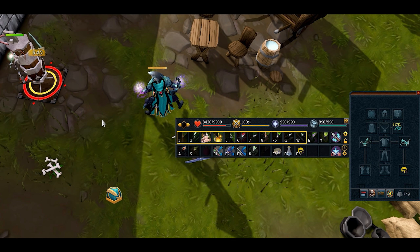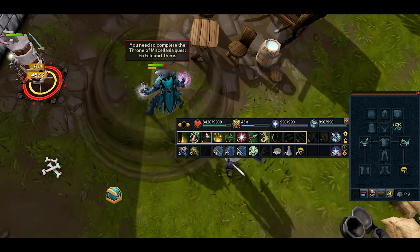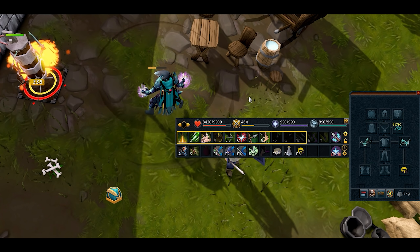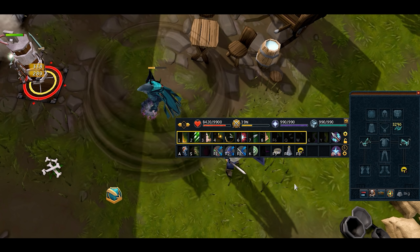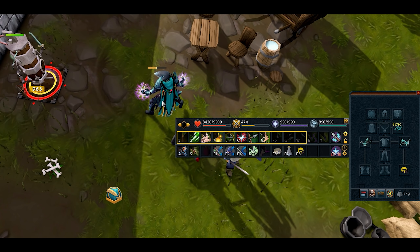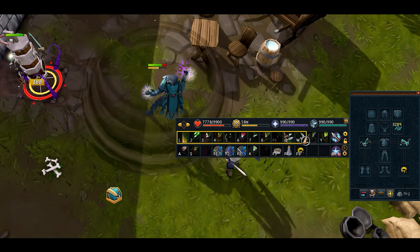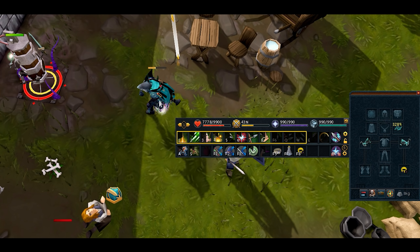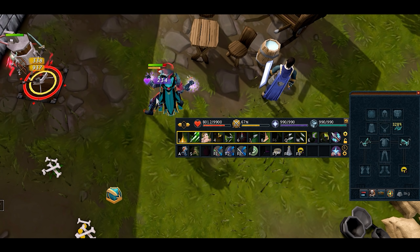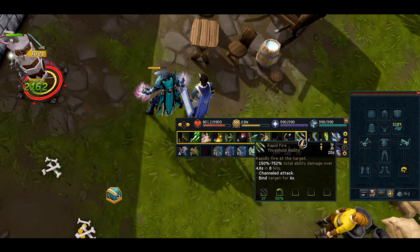Now we're at 100% adrenaline and we can start our damage rotation. Remember: F5, F6, F7, F8 in that order — Ring of Vigor, Boosting Ability, Adrenaline Potion, Ring Switch — as fast as possible. So: Ring of Vigor, then Death Swiftness, drink the Adrenaline Potion, switch back to Luck of the Dwarves, do a couple of basic abilities, then use our first threshold Snapshot, build adrenaline again, and use Rapid Fire. That is our damage rotation.